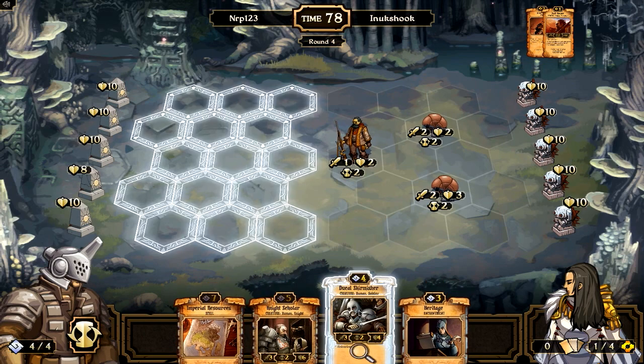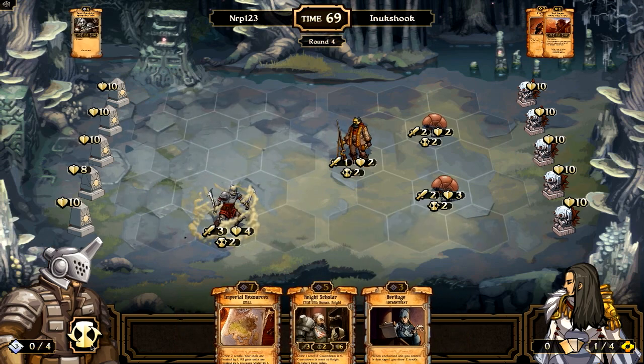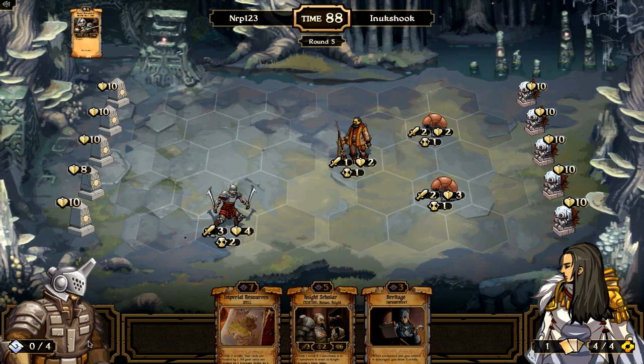I'll stick a Ducal Skirmisher — it's good that he can't get burned with his four health, right at the bottom here. Hopefully I can get a Night Scholar out in front of him to protect him for a little bit. He only has two scrolls right now. I think I've played this guy before — as you play more Scrolls you tend to play the same players because the game isn't too popular, so when you're playing high ranked you run into the same people a lot.